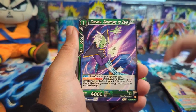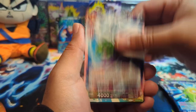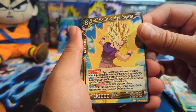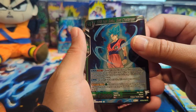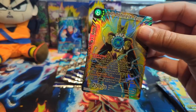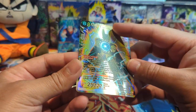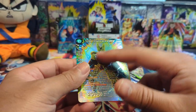We have Piccolo, Great Saiyan Man — let's go! Super Saiyan 2 Gohan Rage Triggered! We have Super Saiyan Blue Son Goku and — oh man, the hits are just coming in now. We have Cell Complete Terror SR, which looks sick. The texturing is on the edging and borders, but the card itself has no texture.